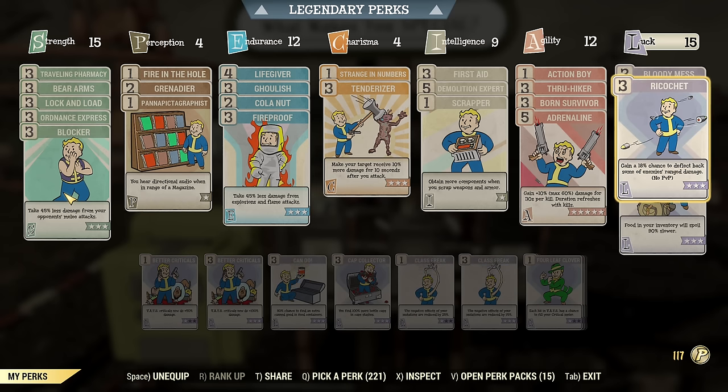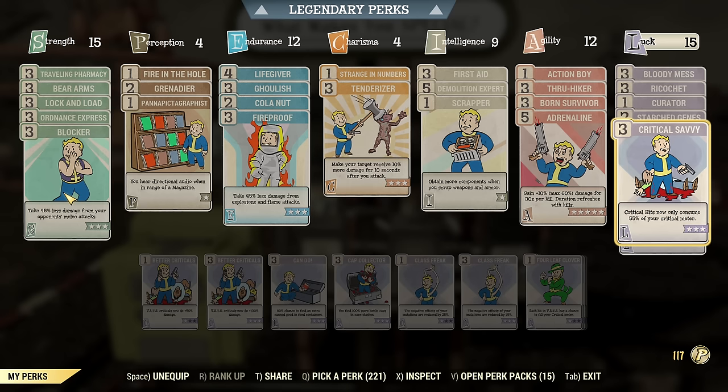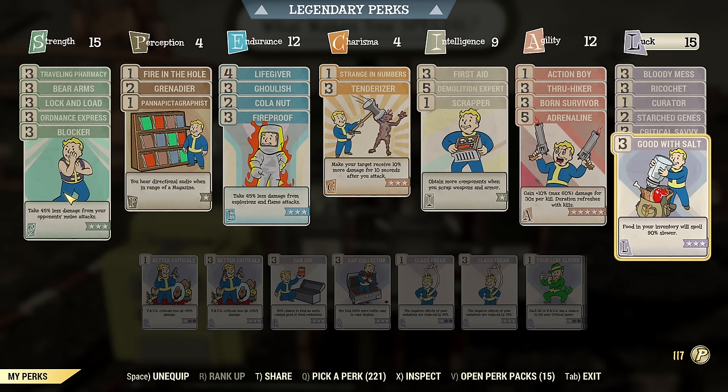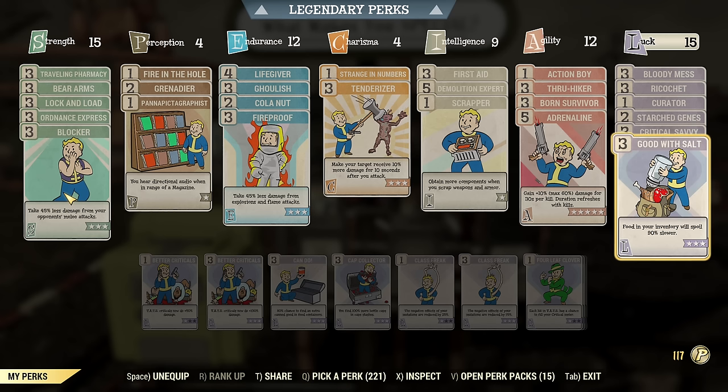Under Luck, I have Bloody Mess. Ricochet — that's essential, that's the key, you must have it. That triggers the pistol perk. Then Star Jeans, Good with Salt, Crit Savvy. And I intentionally do not have anything to boost the damage of my criticals — it's not a mistake, it's intentional. If I boost crit damage, I can kill myself using the Auto Grenade Launcher in VATS. If I crit every third shot without boosting it, I will survive. That's my decision to stick with the default amount of crit damage boosted only by mutation.